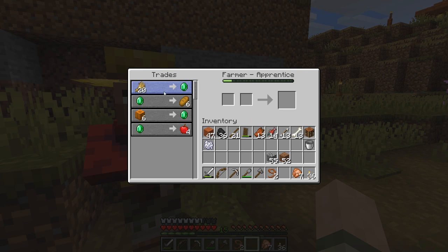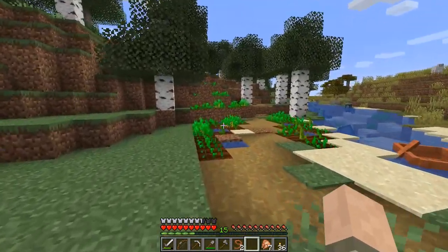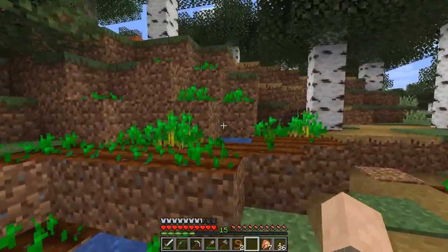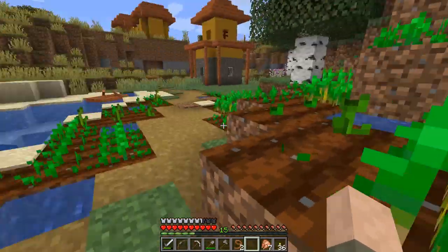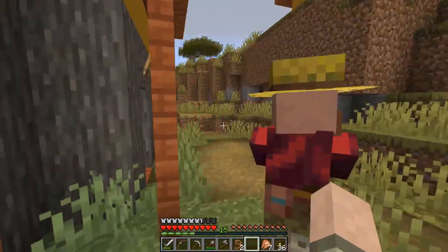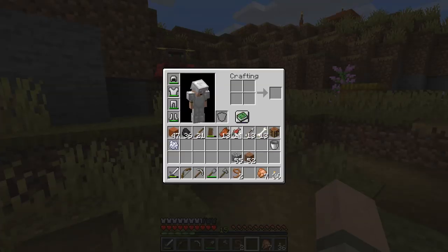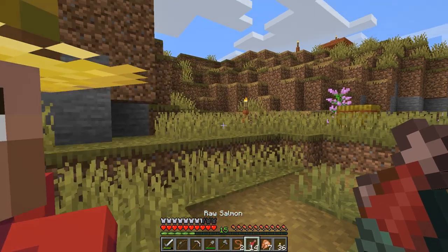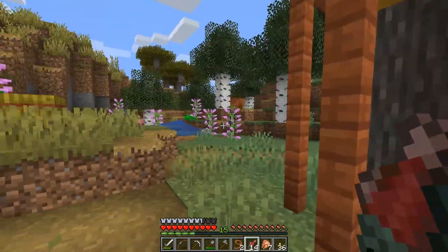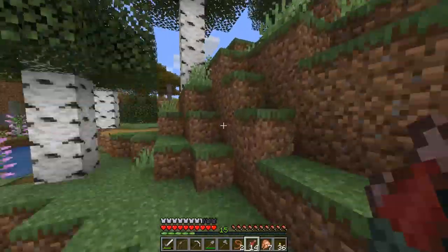Unfortunately, I did not bring any wheat to make any trades with you today. I completely forgot because we are not here for that. But while we are here, you know what we could do is look for some seeds for the future. This is all wheat — we can get wheat pretty much anywhere. So let's have a look around here. We're going to look for our cats. Let's get our raw salmon in hand.